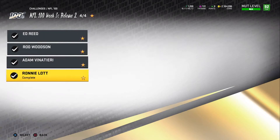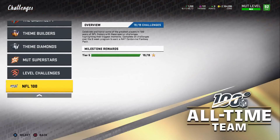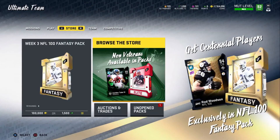We have Ed Reed, Rod Woodson, Adam Vinatieri, and Ronnie Lott — all looking pretty good. Honestly, the best card is probably Ronnie Lott. Ed Reed's okay but doesn't compare with Pat Tillman. Rod Woodson's pretty good but compared to Deion and stuff. Vinatieri is obviously the best kicker in the game. Let's get into the stats.